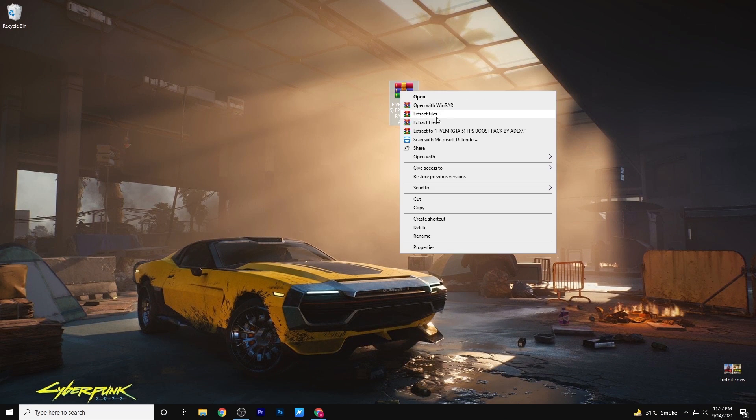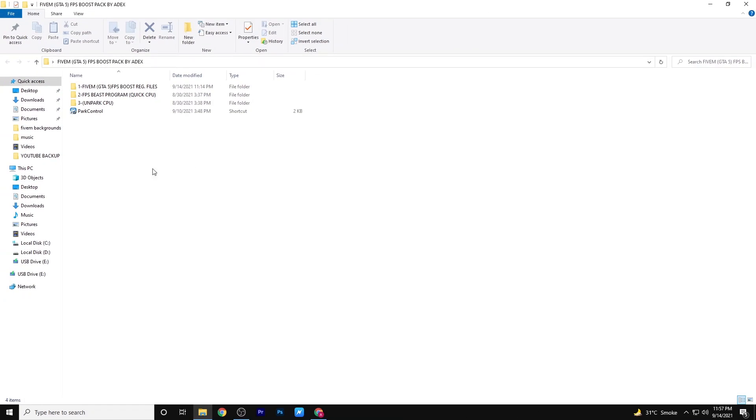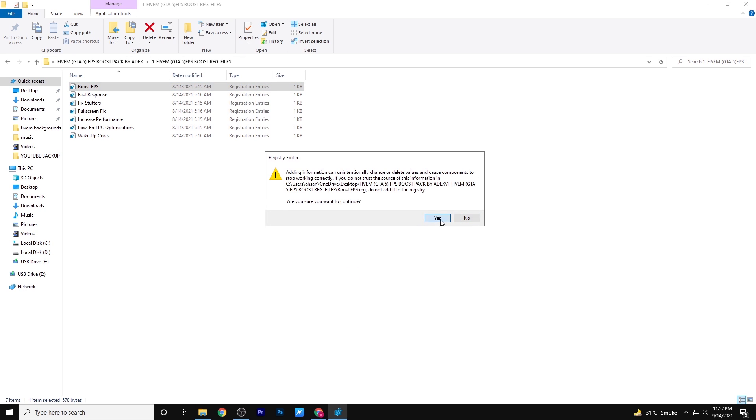Simply guys, extract this pack by using WinRAR. Now follow the steps carefully guys. The first step is the FiveM FPS boost registry optimization files, so guys open all the files one by one — this will increase your FPS and boost your performance while gaming.